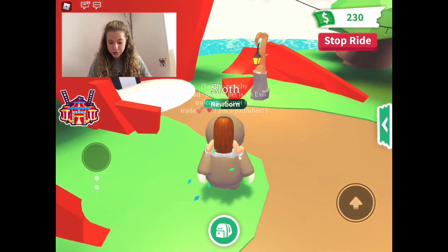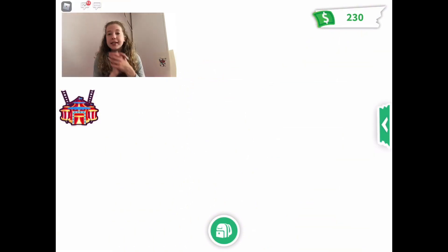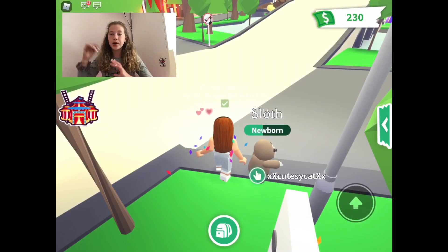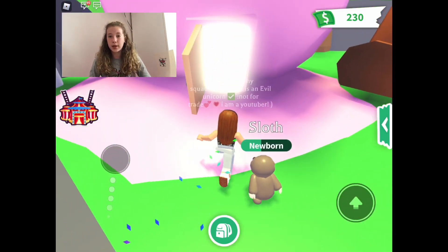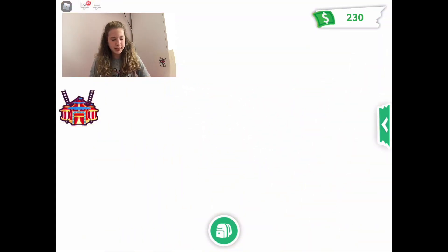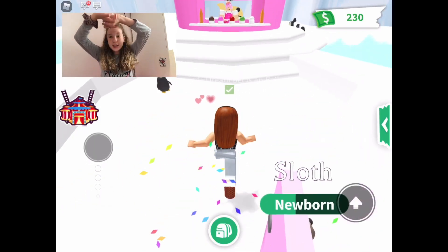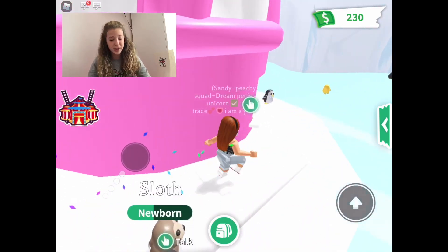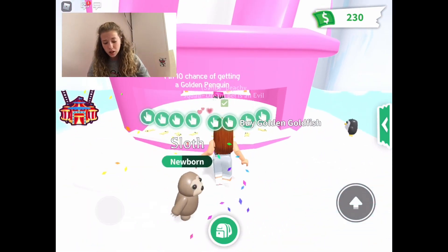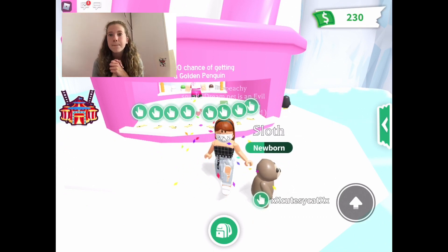Next is the Golden Fish. It's a little fish token you throw and you can get a golden penguin, a regular penguin, or a penguin in between. You have a one in ten chance of getting a golden penguin. Who doesn't love a penguin?